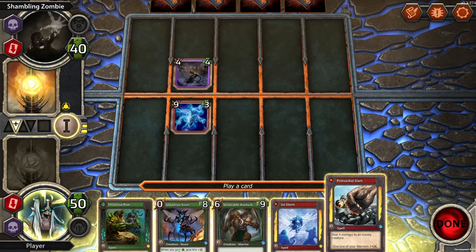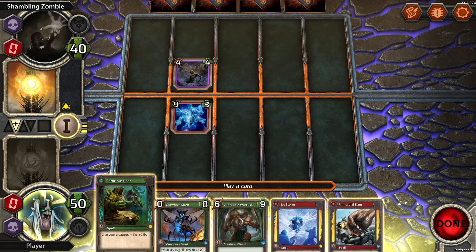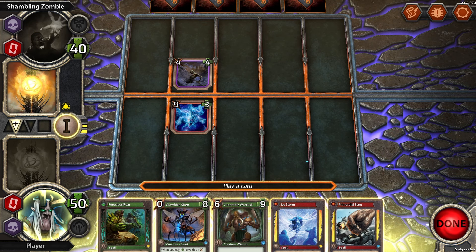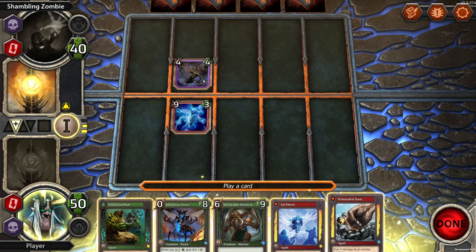Give four damage to an enemy. Give one of your warriors plus four damage. Elemental creature — we've got a warrior here. Spell: give your creatures plus two, plus two. When you gain health, give this plus that much damage, equal to the health gained. Deploy: gain four health. I don't know if we can go over 50. This is your health total — keep it above zero. So we play this warrior first and then use this to blow up the enemy.